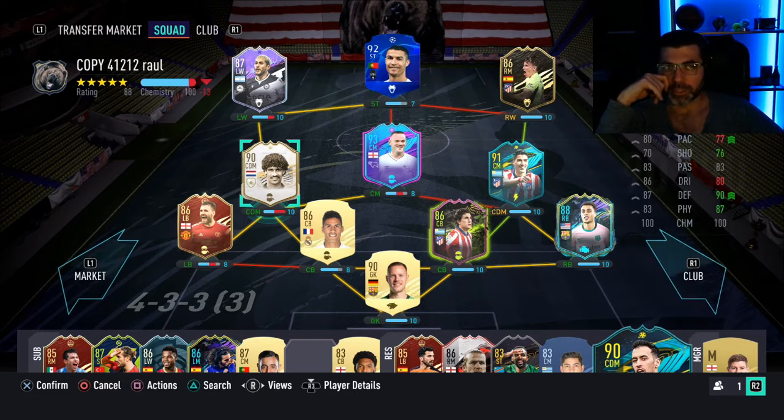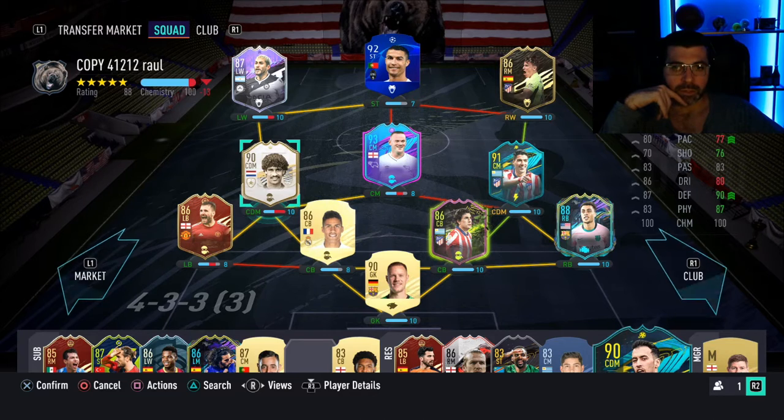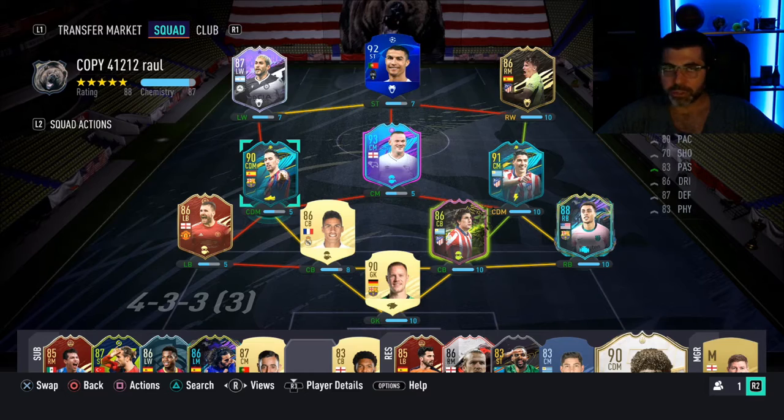I'm going to fiddle with the formation and everything as well. Anyway, quick video — just wanted to show you guys Busquets. The next video will probably and hopefully be a prime icon SBC tomorrow, then we'll open rewards Thursday. If we get some decent rewards we may throw those into the mid icon upgrade pack as well, because why not. I'm now convinced that the only way to really upgrade my squad significantly is through these icon SBCs, so that's the route we're going to take. Let me know your thoughts on the squad and your thoughts on FIFA in general — adios.